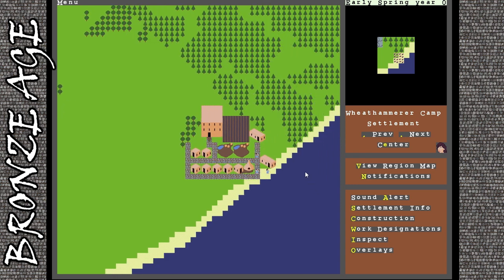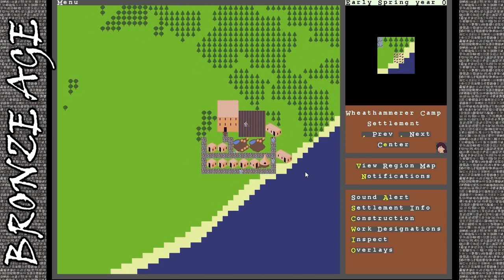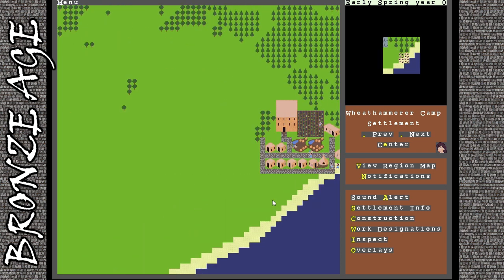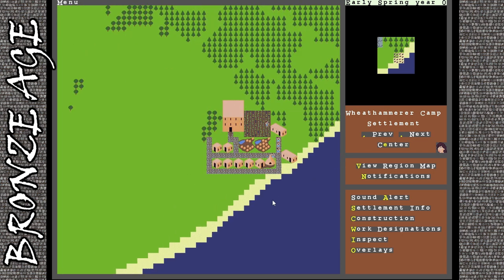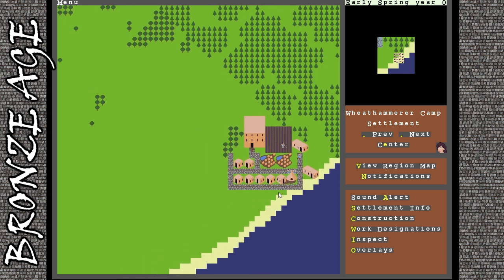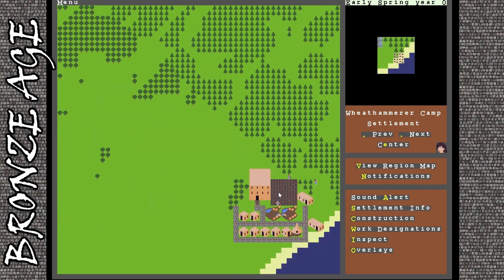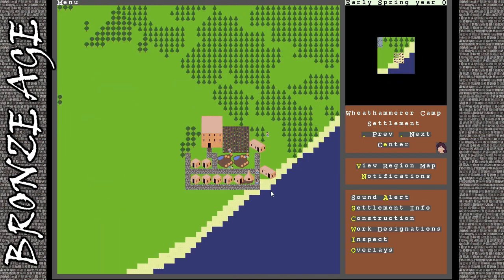If you've never played before, I'll talk about the controls. Pretty much everything is done in old ASCII format where you just press a letter. You can move around using the arrow keys, and hold shift with the arrow keys to skip three spaces at a time. The map is fairly large, and it looks like we have a mountain range on this map - I've played two or three campaigns and never seen a mountain range before.